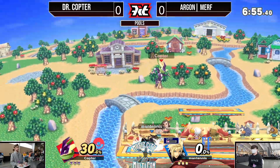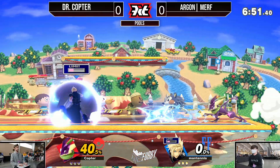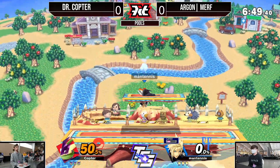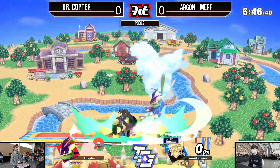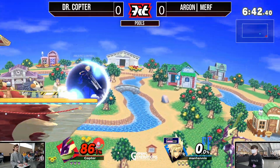Boxes to deal with Greninja — you can wall them out very well. And you also have a lot of faster out-of-shield options to sort of punish those fairs and those back airs on shield.